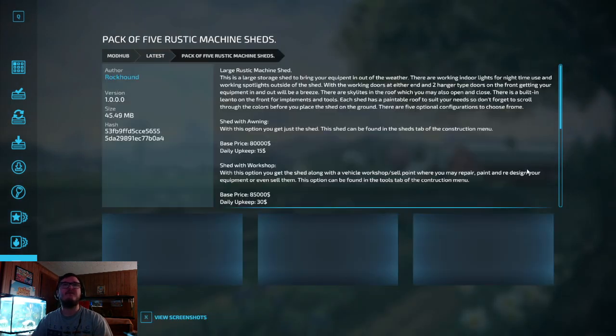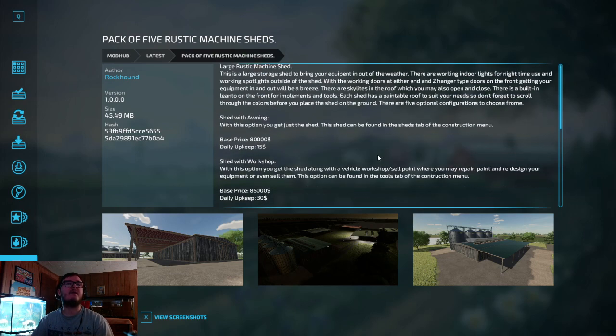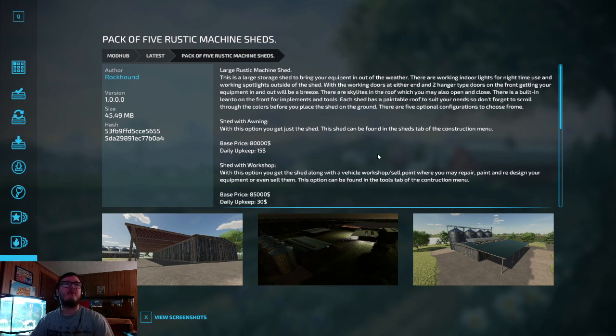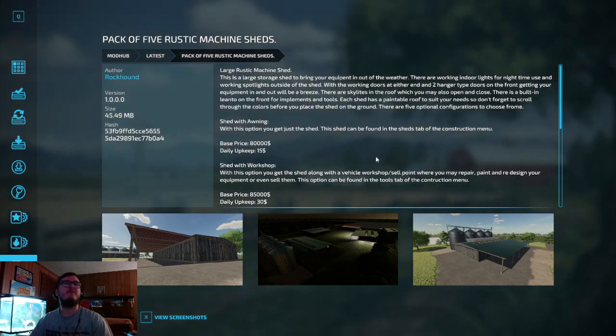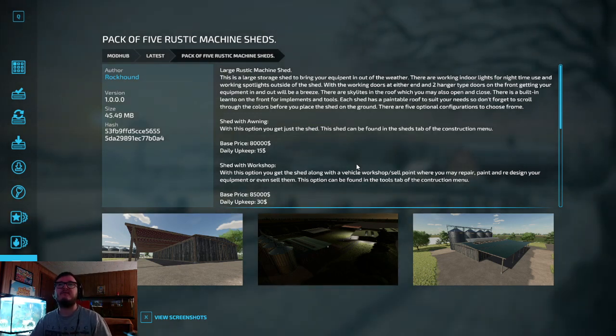We have the Pack of Five Rustic Machine Sheds, out by Rock Hound. It's a large rustic machine shed — a large storage shed to bring your equipment in out of the weather. Features working indoor lights for nighttime use, working spotlights outside, working doors at either end, and two hangar-type doors on the front. There are skylights in the roof you can open and close. Each shed has a paintable roof, and there are five optional configurations to choose from.